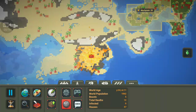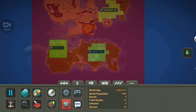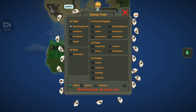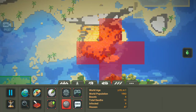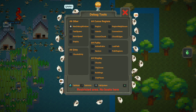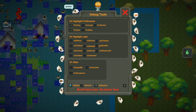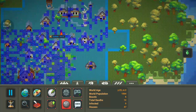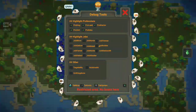So here it shows all the buildings on the map — pretty nice little feature there. Then we've got city places, which shows where towns are on the whole map, which is nice. Let's go to tab main. So here we can highlight professions — let's go ahead and do all of them and then we can see what everybody's doing. Okay, that's a lot of people. So it just highlights everybody, highlights all the different professions.